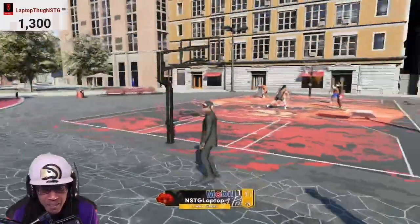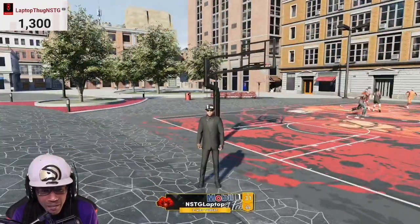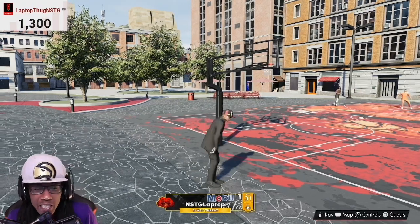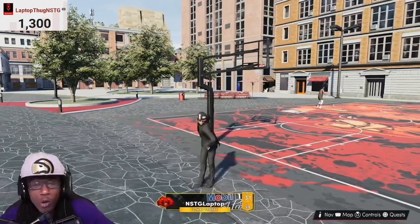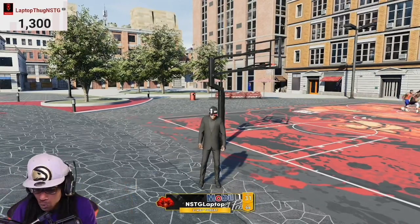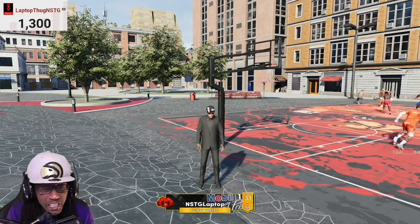My goal is to have all my players fully maxed out at 99 with the purple over their number. Signing out, it's your boy the Thucky Thugster. I'm going for that purple on this build, and making my lock next — going for purple on that one too. Let's get it, big NSCG.